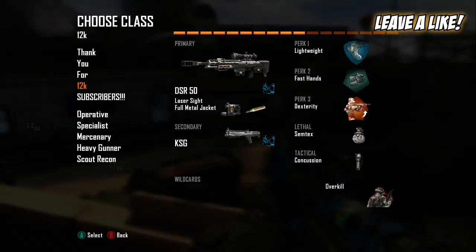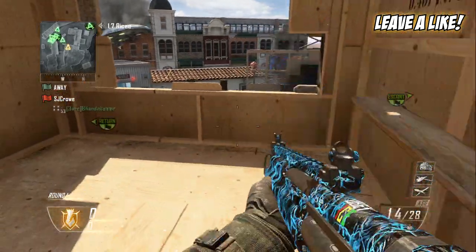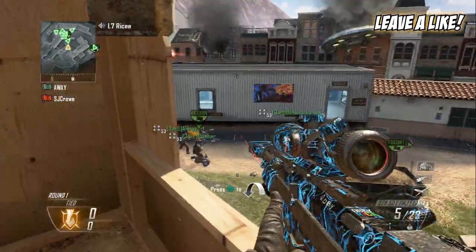Second weapon is the KSG. Wildcards: overkill, lightweight, fast hands, dexterity. Semtex and concussion — you don't really need the concussion, you can have a shock charge or whatever you want. You can take the concussion out and put an attachment on the KSG if you want. Just as long as you get the semtex, KSG, and DSR.